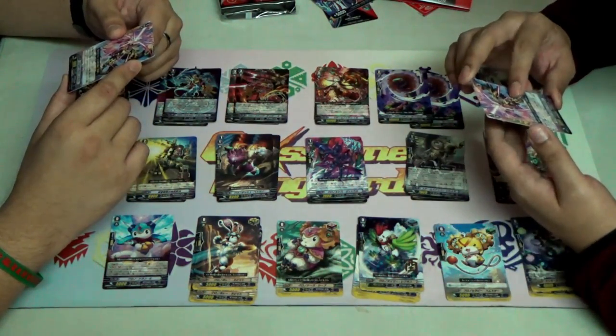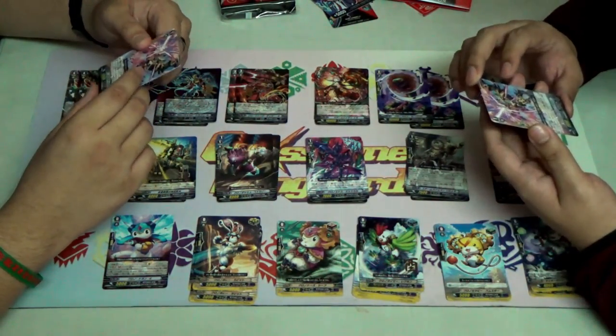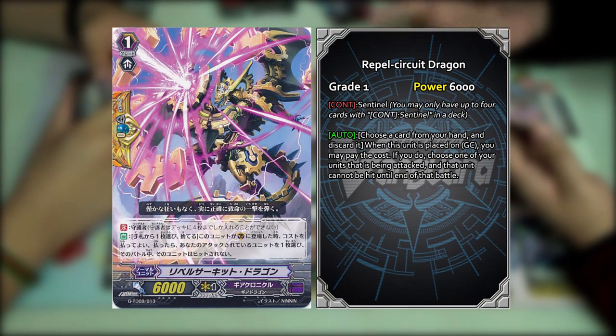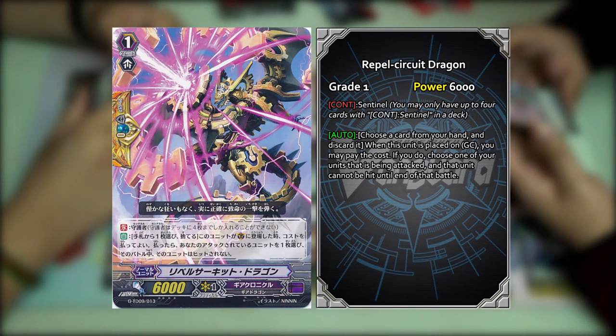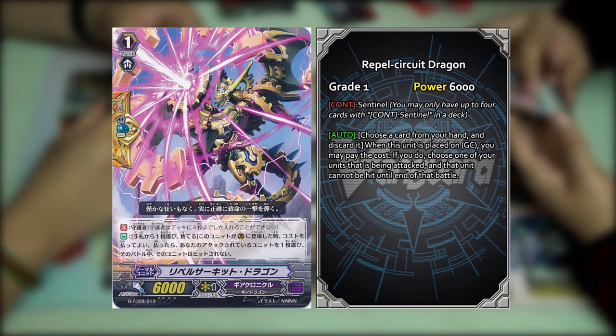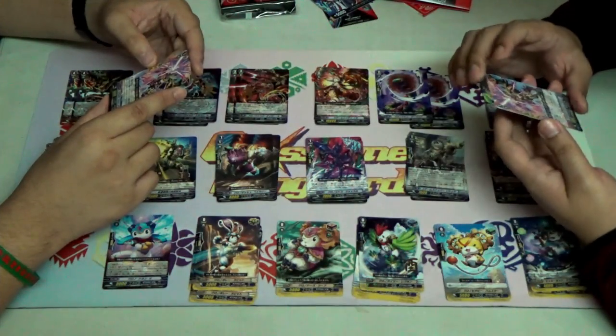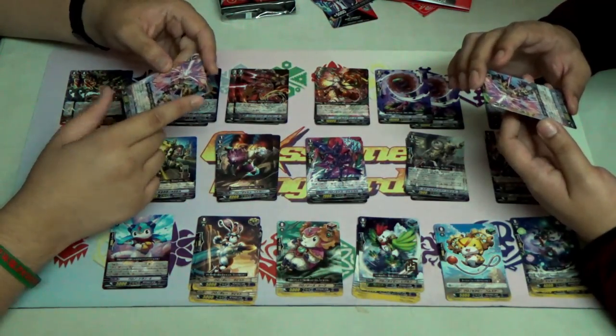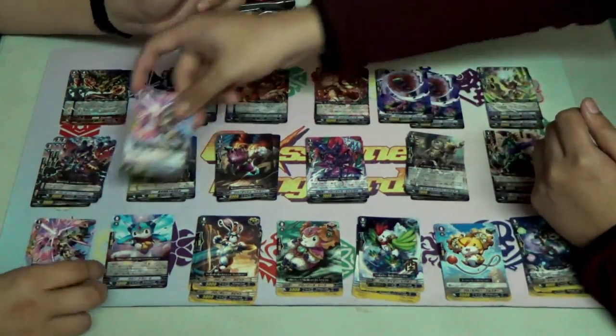The perfect guard cards they give you in this trial deck is your standard generic one — discard one; when placed in the guardian circle, choose one of your units; if you do, the unit being attacked cannot be hit. The name is Repel Circuit Dragon — it's a Gear Dragon, so it's a generic PG. Not much to say.